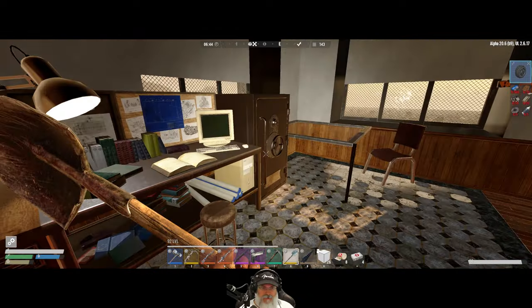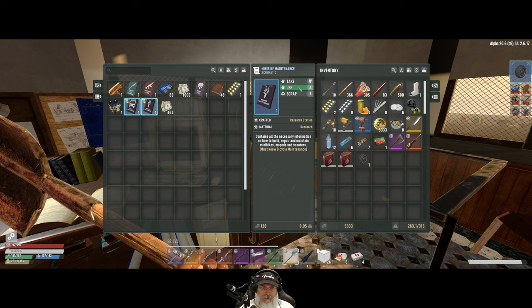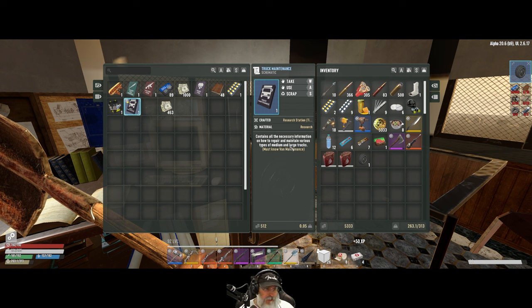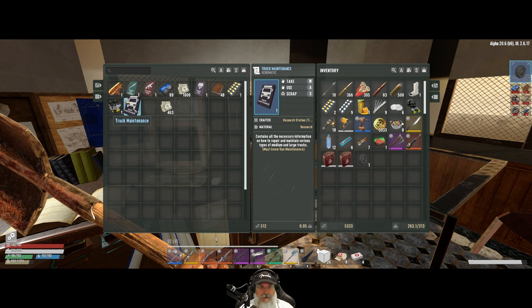We'll put that stuff back in there for now. We could also read mini bike maintenance now since we read bicycle maintenance. We're probably going to need to read motorcycle maintenance, then van maintenance or car maintenance, and then truck maintenance, so we'll keep our eyes peeled for that stuff.